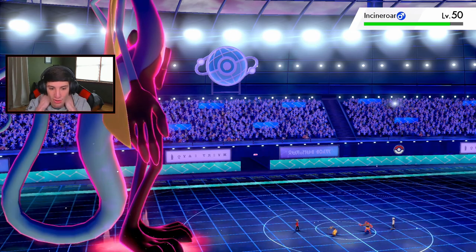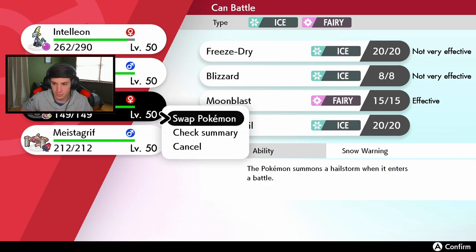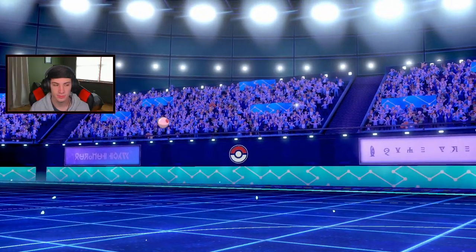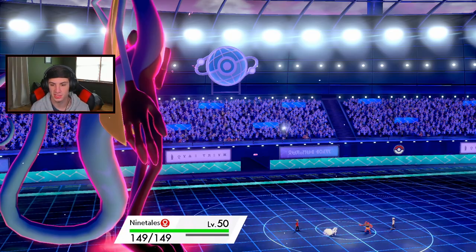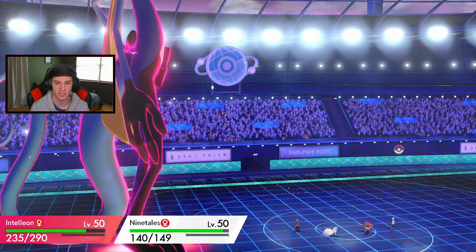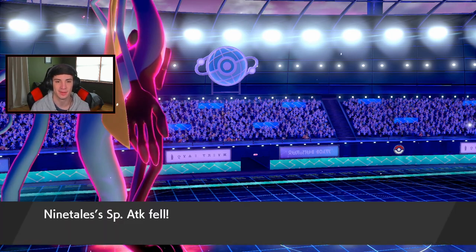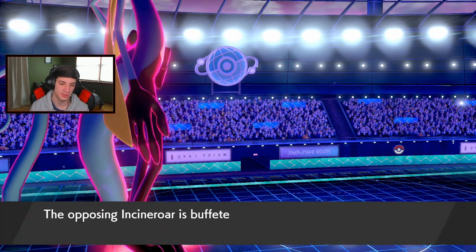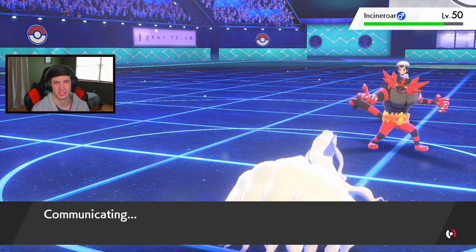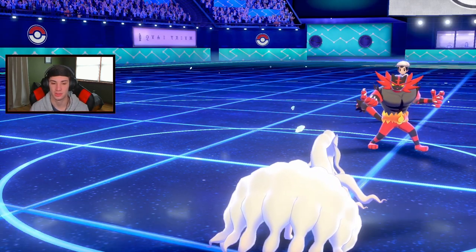We'll switch out and get Alolan Ninetales up to set Aurora Veil. If I can get this Aurora Veil this game is pretty much set in stone. He cannot swap Incineroar out - he goes for a Snarl. That's totally fine, I'll set up Aurora Veil and potentially drop Geyser for a KO. We're minus one which is okay but Life Orb helps. Aurora Veil is up! Now his final mon is going to be Tyranitar.